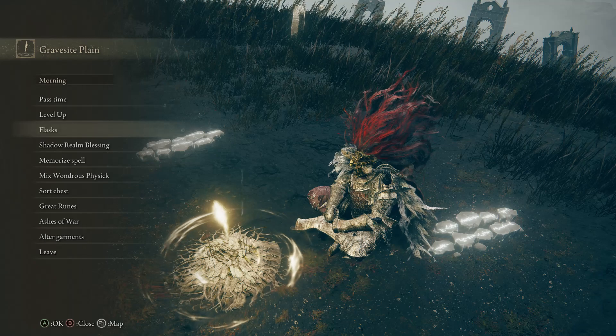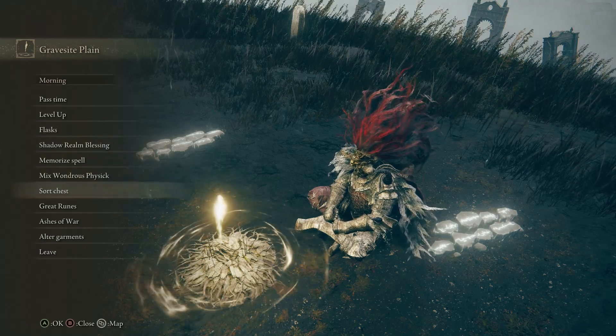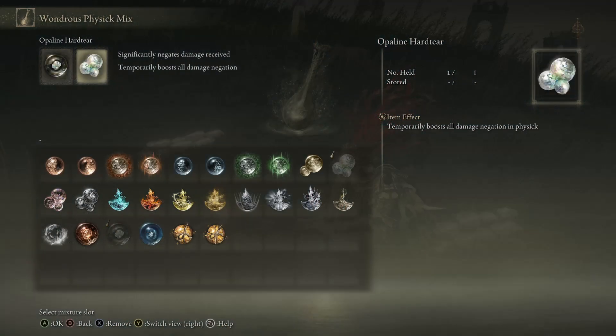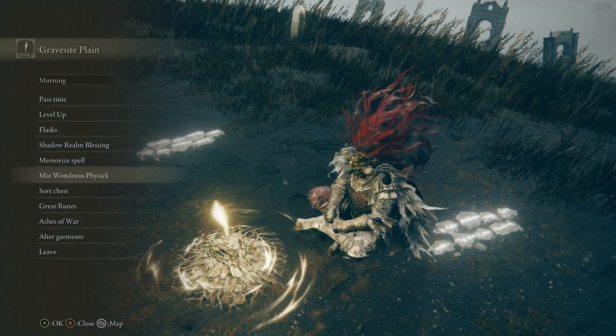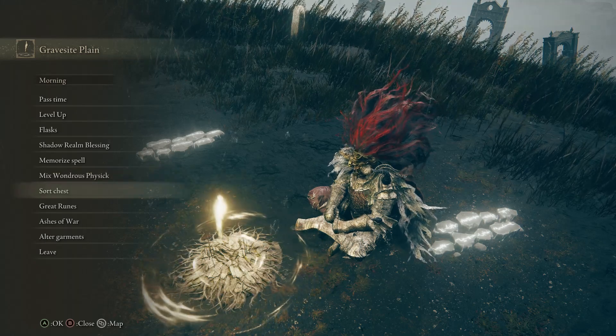Pass time, level up, flasks — shadow realm blessing. What is our current physic anyway? Let's have a look. Negates damage and boosts all damage negation. Basically, we can drink our mixed physic and just become essentially impossible to kill.